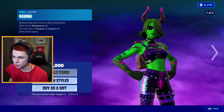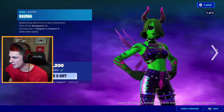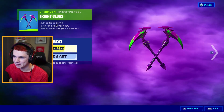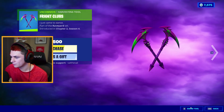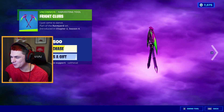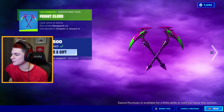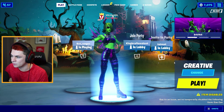Let's go ahead and get her for 1200 V-Bucks. Go ahead and equip that. She also comes with a pair of pickaxes called the Fright Clubs, with the description 'I just came to dance.' Let's swing them. Not the best sound — I mean, they look cool. The colors are just kind of weird. I feel like purple and green is a really weird color combination, so I don't really see myself using this with a whole lot of other skins in my collection, but it'll definitely look good with her.